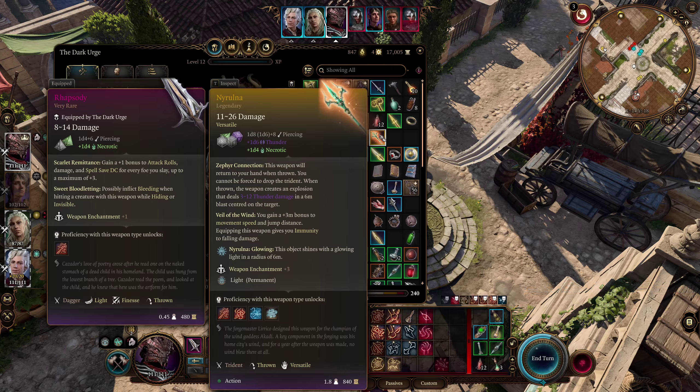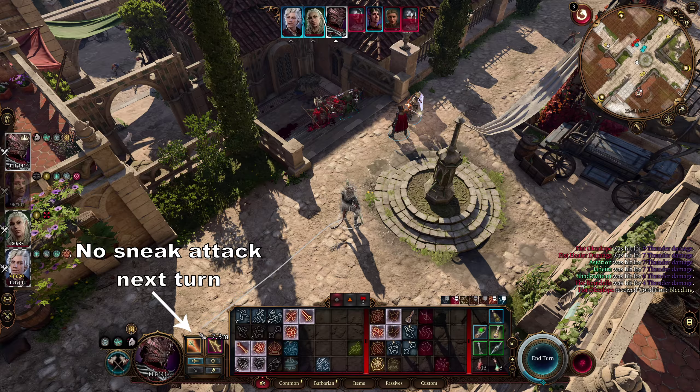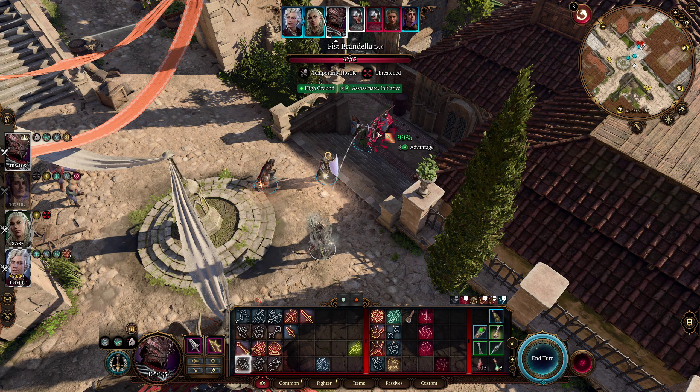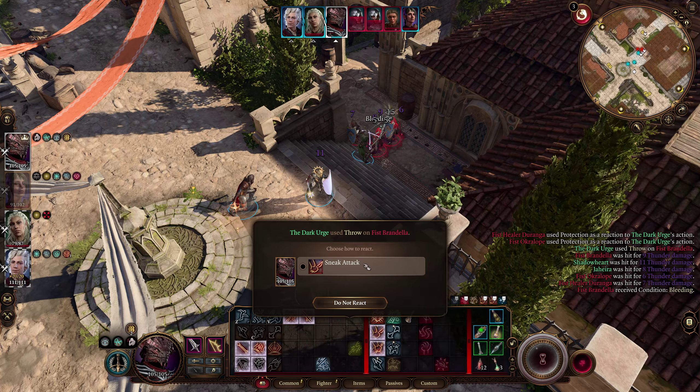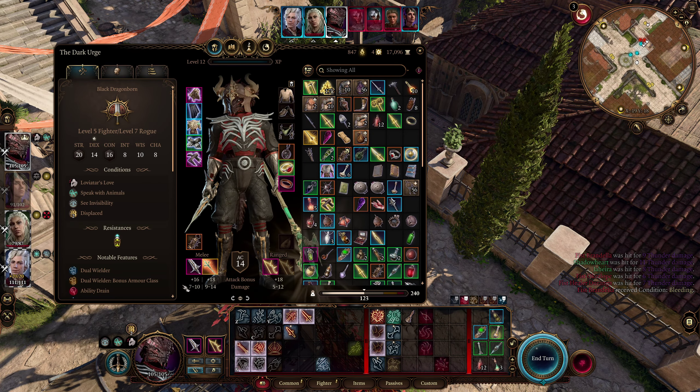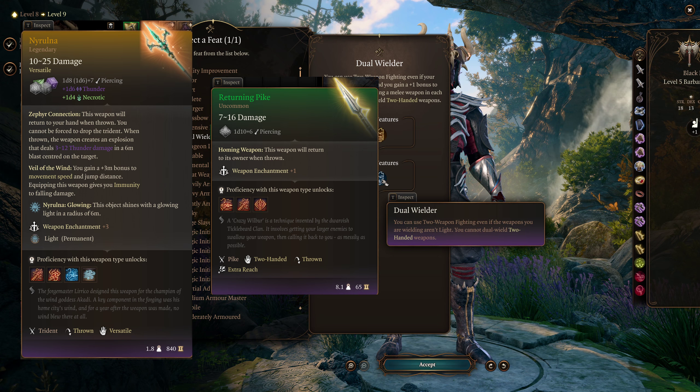So how does this work with the thrower build? The best returning weapon in the game doesn't have finesse. So if you throw it and it comes back, do you have to switch to another weapon every time? No, you don't. If you have the returning weapon in the offhand, it will come back to your offhand. The finesse weapon will stay in your main hand, so you can use a thrown sneak attack again next turn.